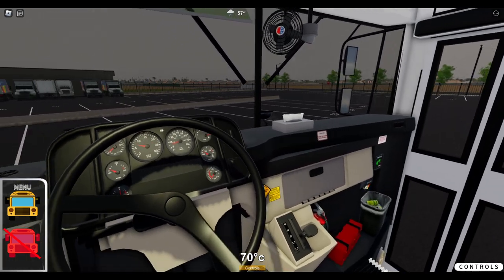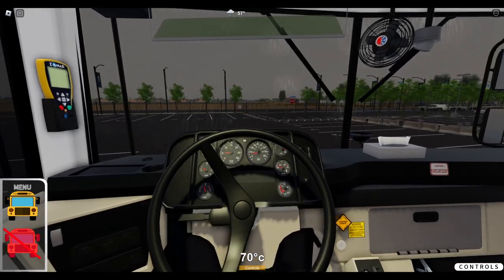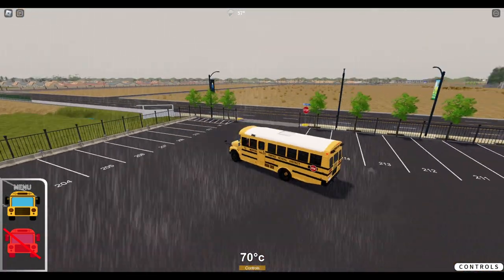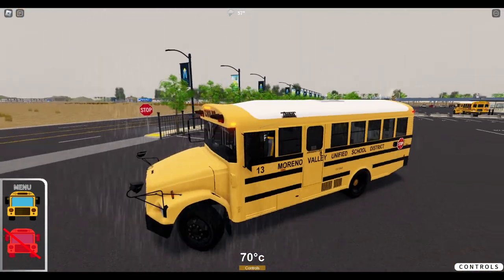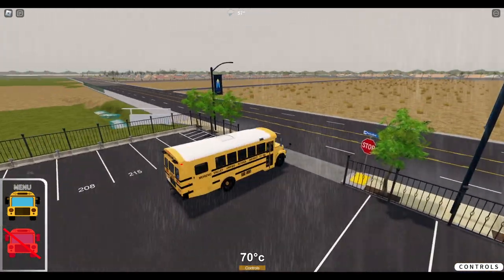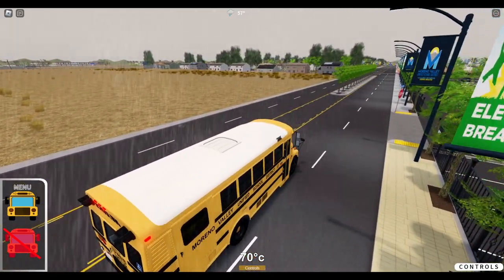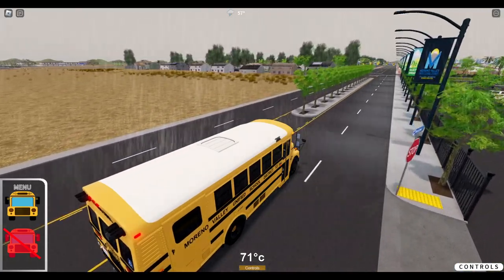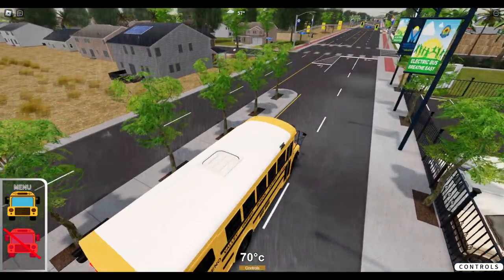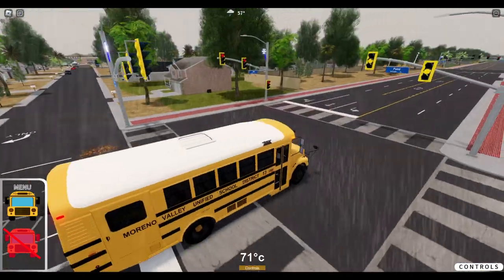We're just going to go ahead and roll out here. It sounds amazing, but it's just scaled way too high — I don't know if it's supposed to be like that. We're going to make a right. If you did see my last American Bus Company video, I did mention that the next MoVal California update would be realistic. And this is what I meant — the grass is kind of a sand texture. That is what MoVal California looks like in real life.